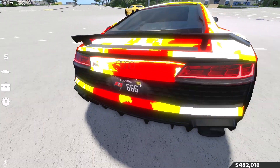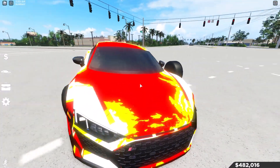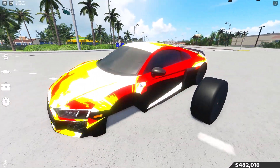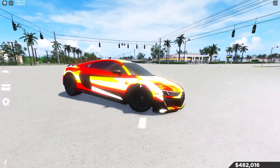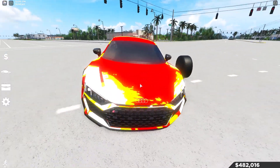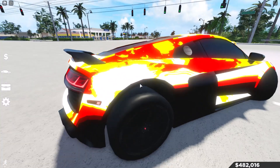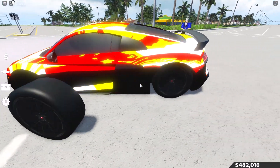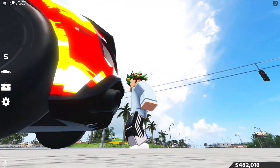That's actually kinda... and also the color is like super bright — it's literally like a super bright, shiny, yellowish, gold, reddish color. But oh my goodness, that is shiny. What in the world. One tire here just fell off. I've never seen this in-game before.